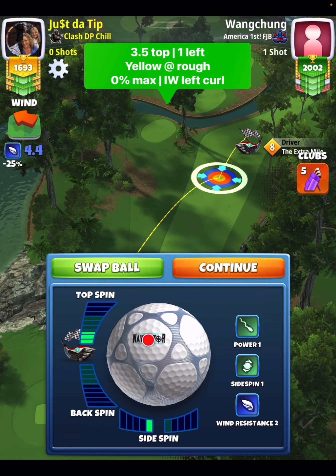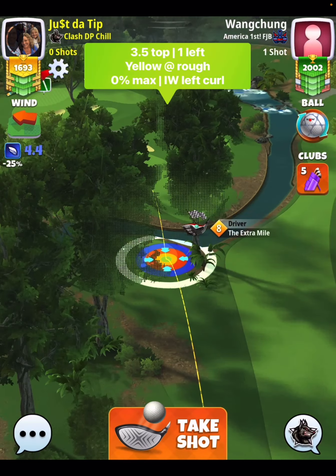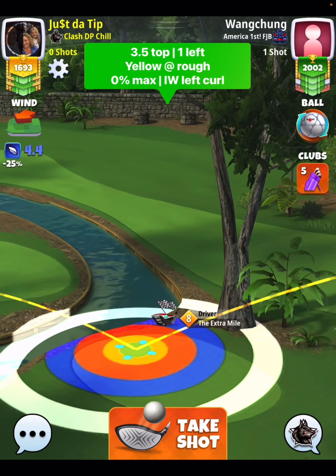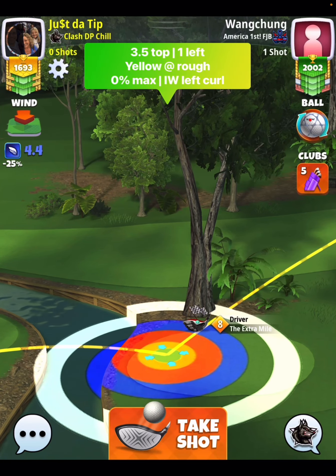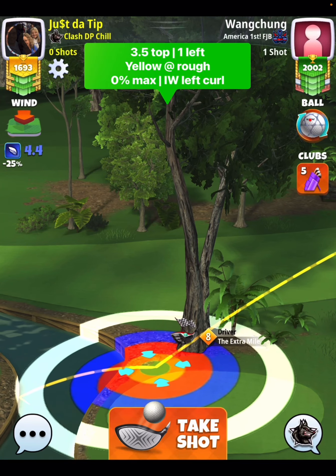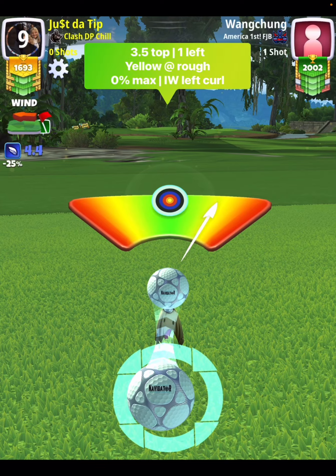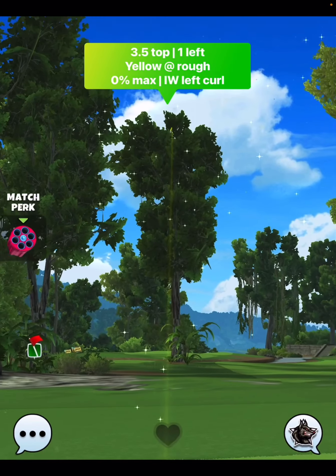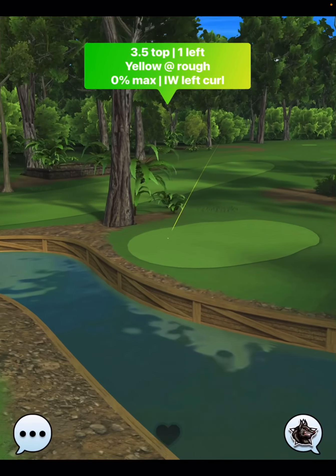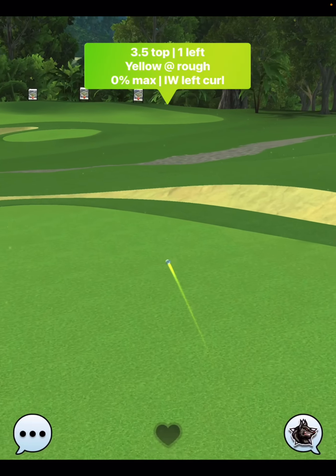We're going to go one bar side spin to the left, and we're going to go three and a half top. We're going to put our yellow ring up here at the rough line, just like that. It's easier to push our rings here instead of pull, because if you pull, that tree could get in your way depending on your wind angle. Then we're going to go inner wall left curl — curling to the left so our ball is just bumping up against the inner blue wall.